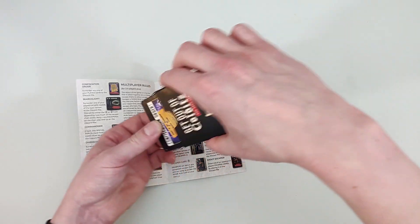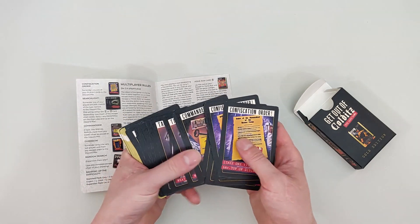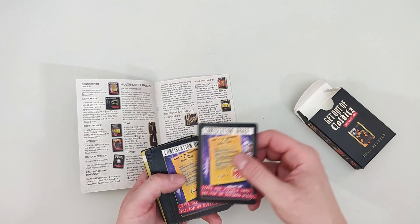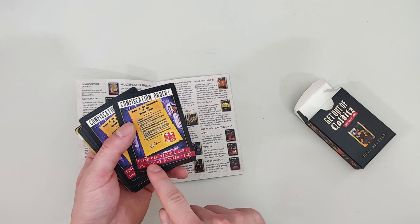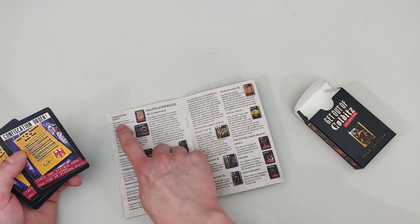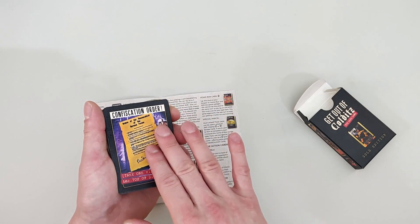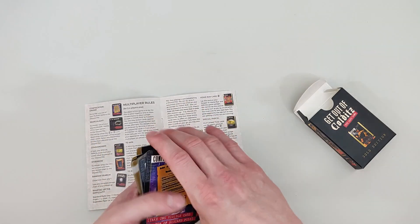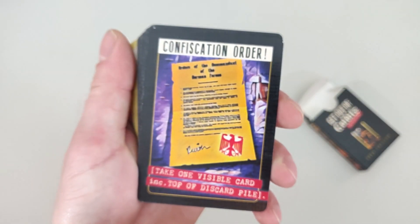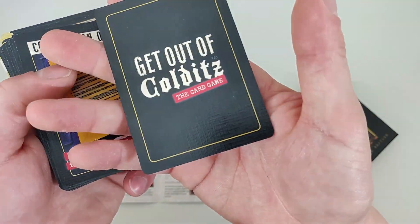Let's go straight to looking at the cards. The black cards are your guard cards, and the gold cards are your escape cards. For example, we have 'Confiscate Order' here, which says take one visible card from the top of the discard pile. If we look here it says surrender any of your played cards to the discard pile. Some of the cards are the same between modes but some are a little different, so keep the rulebook as a reference. Let's get a closer look at these beautiful cards.